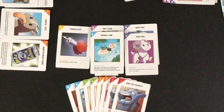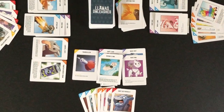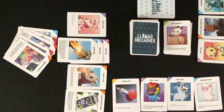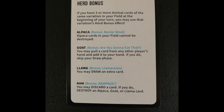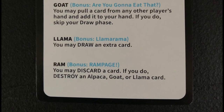Players can have a maximum of seven cards in their hand at the end of a turn. If a player has more, they must discard cards to get to seven cards. If players have three or more animal cards of the same variation in their field, they get a herd bonus. The herd bonuses are listed on the reference cards. Player 2 has three Ram variation cards and can take the Ram Herd bonus, which states you may discard a card — if you do, destroy an Alpaca, Goat, or Llama card. This action is taken at the beginning of a player's turn before a card is drawn.